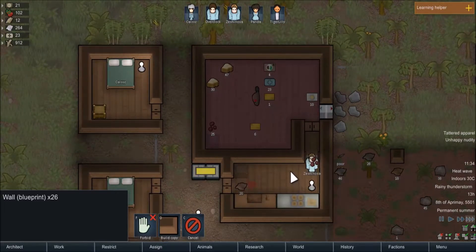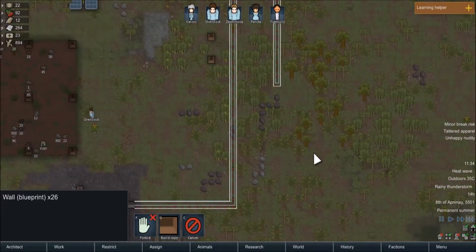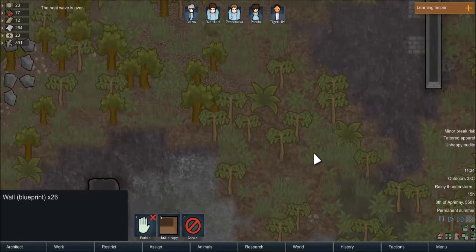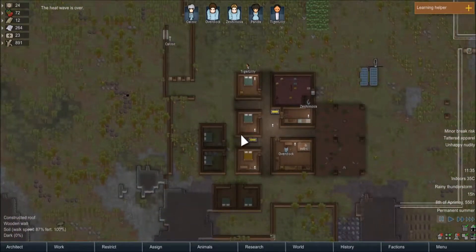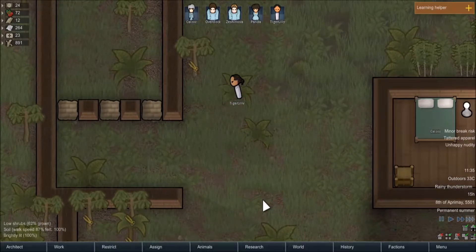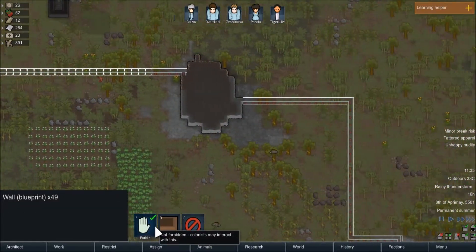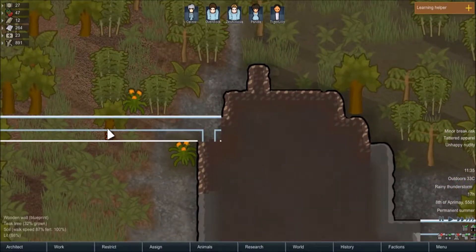The heatwave is over, guys! Son of a bitch. Well then — in which case we'll start unforbidding all of the walls so they can start building them.